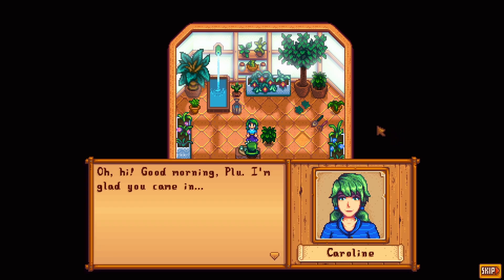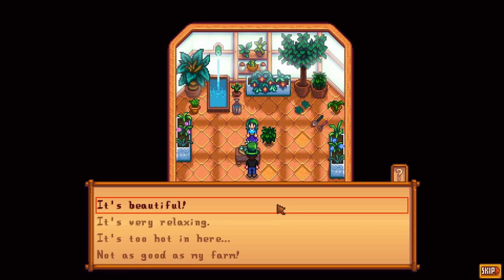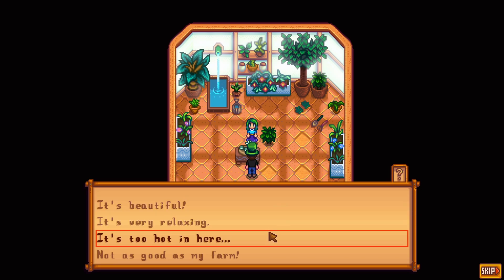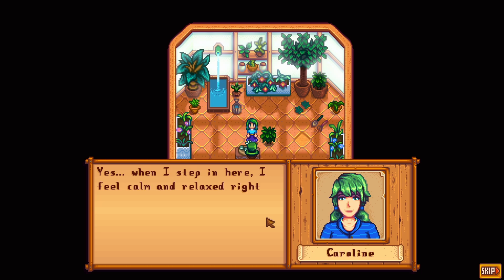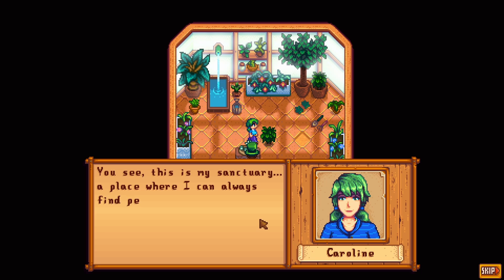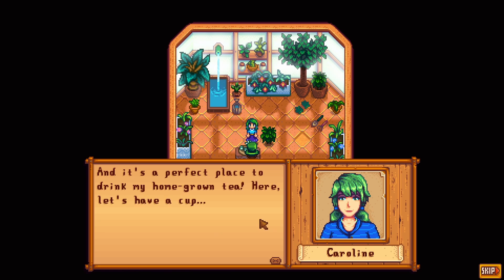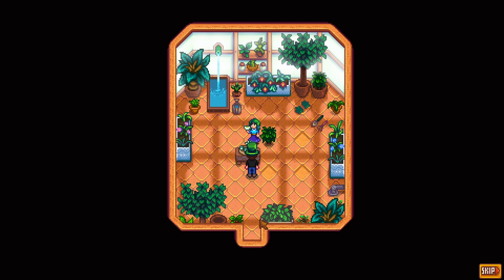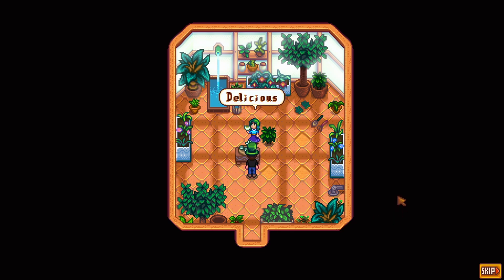Oh hi, good morning Blue! I'm glad you came in. I have been meaning to show you this — it's my private soul room. So what do you think? It's beautiful, it's very relaxing. It's cozy in here. Yes, when I step in here I feel calm and relaxed right away. This is my sanctuary, a place where I can always find peace. And it's a perfect place to bring my home-grown tea. Let's have a cup. Yes, of course. Delicious!